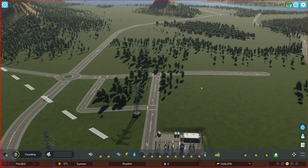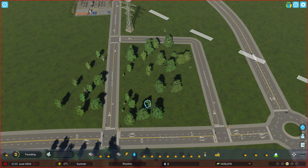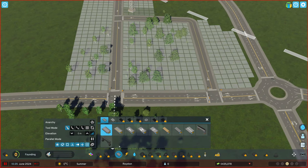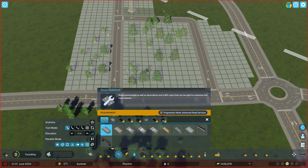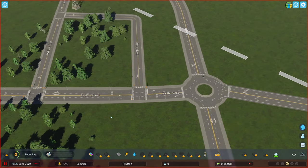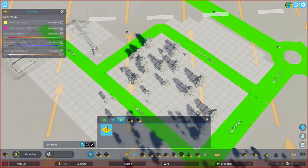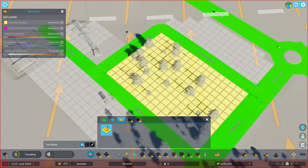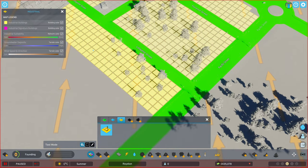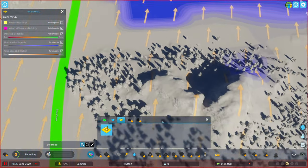Oh look at that - that's pretty steep. I don't think we want to have traffic lights already there, but I can't do that yet - we have to wait until we unlock our first point. Let's zone in some industry. We could do something here and here - this would be fine, this would also be fine. Let's zone some other stuff around here.